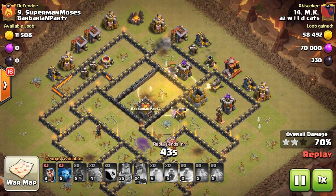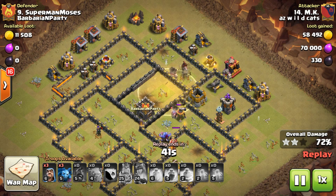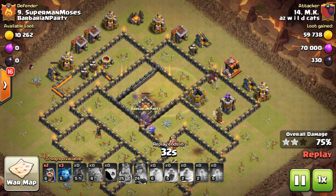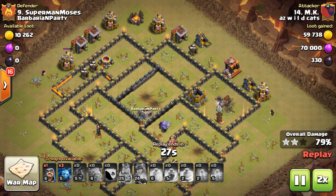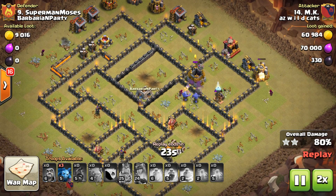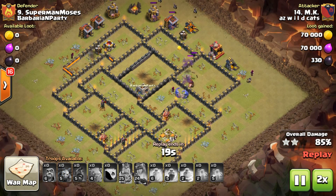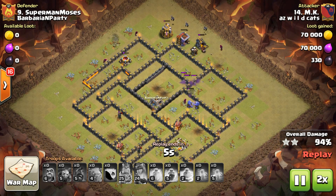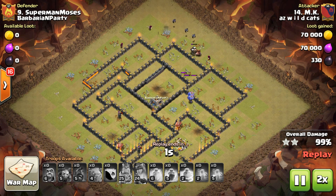With the nerf to the giant bomb, most of the hogs survive and they finish out those last couple of defenses. But pre-plan that, guys — make sure you get that heal down, because all of his hogs would have survived and it wouldn't have been so close at the end. He kept his bowlers ripping through, used some cleanup troops, and that's an easy three-star. Hogs are very strong now, even stronger.